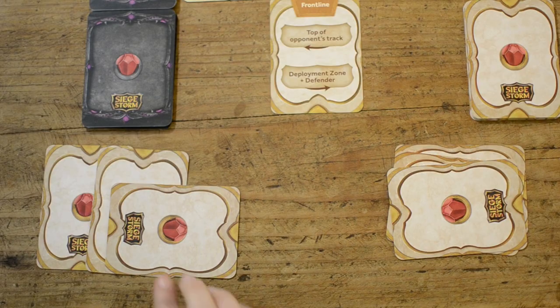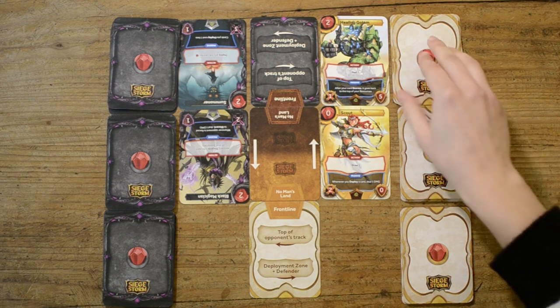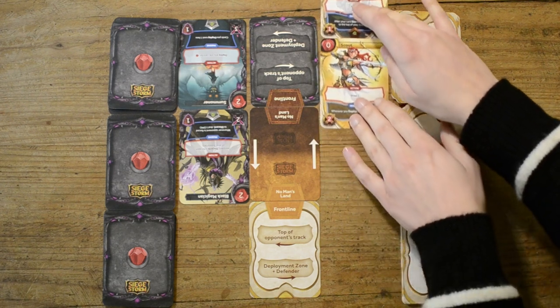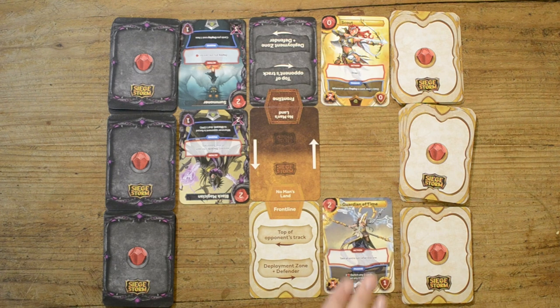Now you know everything to start playing. You and your opponent take alternating turns, and each turn you follow these steps: Prepare, Draw, Move your Track, and Deploy a Unit. In the Prepare step, you turn back up any committed units in your support zone. Then you draw two cards from the top pile of your resources bar — note that the first player on the first turn does not draw any cards in this step. Then in the Move your Track step, all creatures on your track move up one space. If a creature was at the top and moved up, you must immediately order it to Storm, Hold Ground, or Support.